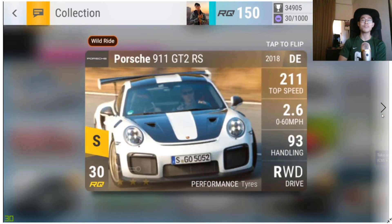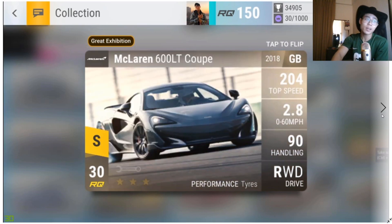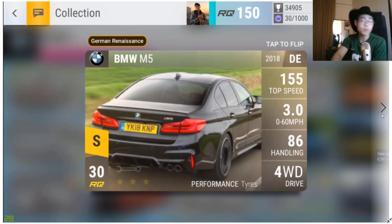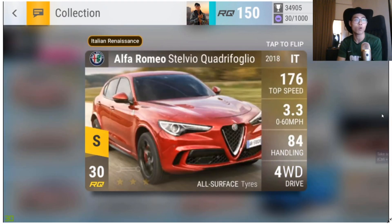The Lotus 311 430, the Jaguar F-Pace SVR, the Aerial Atom 4, and the Porsche 911 GT2RS — this was the legendary I wanted most before the DBS Superleggera was introduced. I love the GT2RS stats, picture, everything — it's just perfect. Then the McLaren 720S, McLaren 720S Spider, McLaren 600LT Coupe, Lamborghini Huracan Performante Spider, Lamborghini Aventador S Roadster, Lamborghini Aventador S, BMW M5, BMW M5 Competition Delimited, and the Alfa Romeo Stelvio Quadrifoglio.